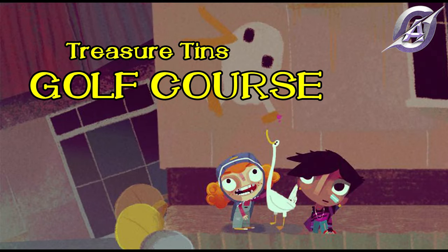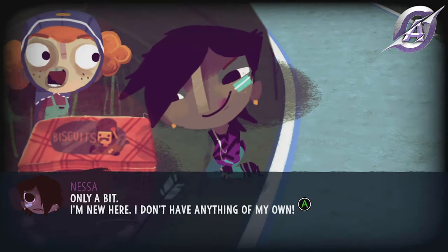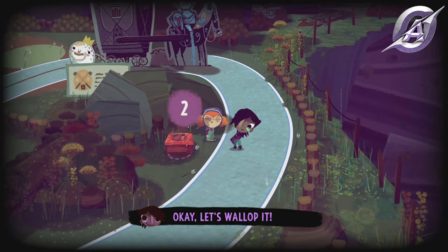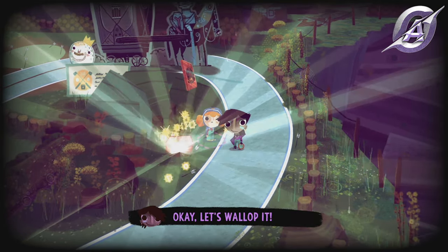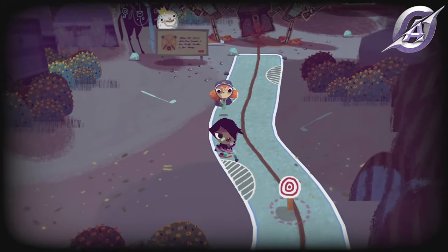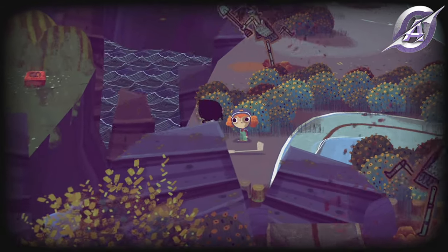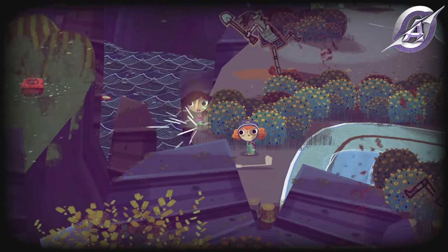In the golf course, we have 3 treasure tins and you can get them in day 2. The first one you get is shortly after you start the course — it's kind of like a tutorial one. Along the way, in an area where you move south, look west and on the other piece of land you will see the tin. Use Nessa's disc to reach it.